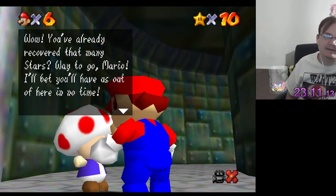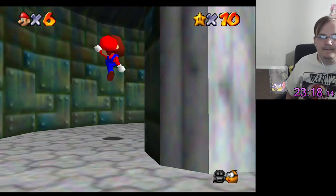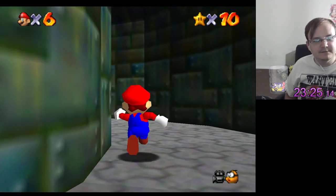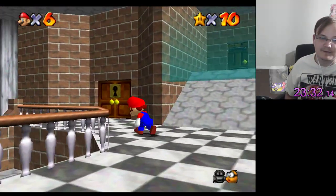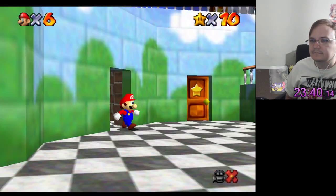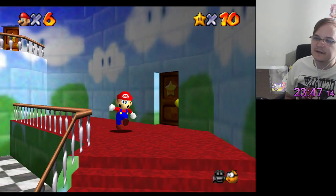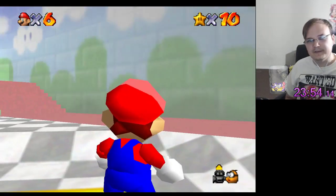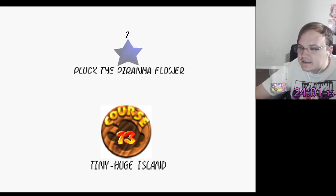Are you the toad that's gonna give me a star? Nope. There is one toad in here that gives me a star. I think I need twelve stars — oh, I need two more to open this one. There is a toad down here that gives me a star, and Mips is gonna appear at 15. I can't even come close to that one. I'm going to have to use teleportation for that to work. Tiny Huge Island — more like tiny huge disappointment because that level fucking sucks.